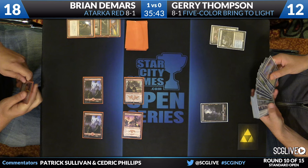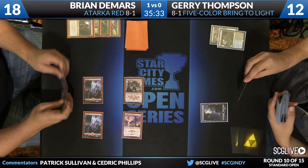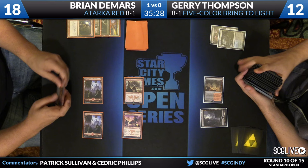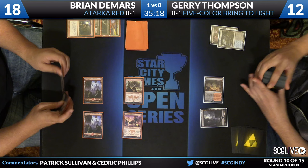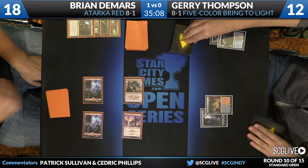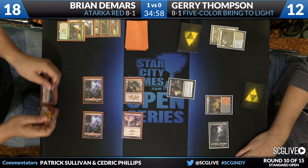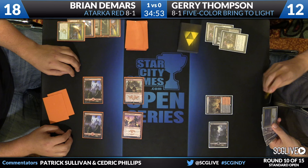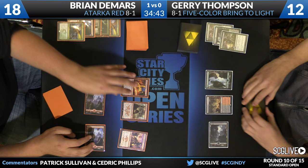Thompson is going to sacrifice that Polluted Delta, go a little bit lower, and go with Smoldering Marsh. Looks like he might be working his way toward Radiant Flames — getting a red-black dual land when he already has a Swamp suggests he's at least giving himself the opportunity to draw and cast it. Polluted Delta is the draw — here's another Duress. That Atarka's Command's got to bite the dust, of course, leaving DeMars with an Abbot and a Thunderbreak Regent. Thompson with a basic Forest, past the turn back. DeMars is going to draw the Cinder Glade.